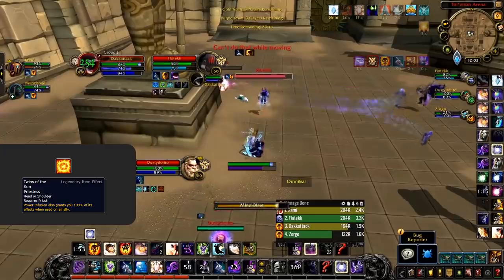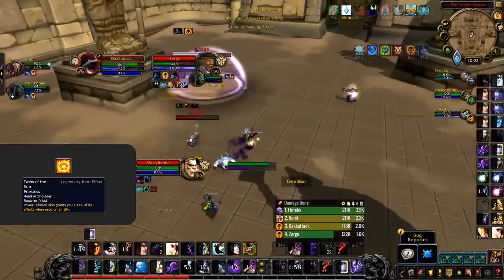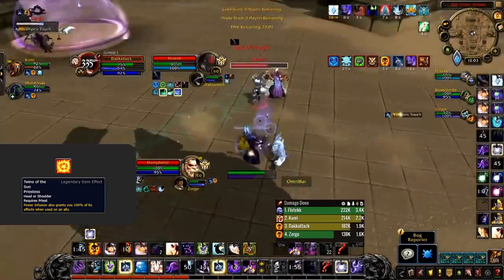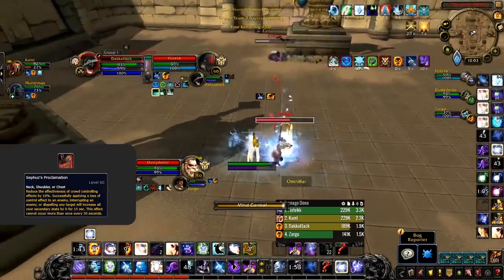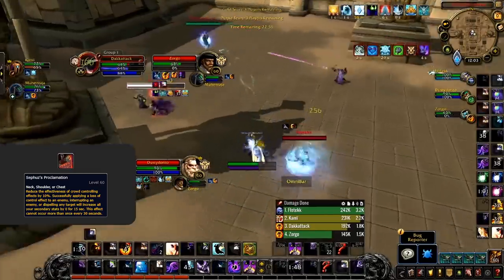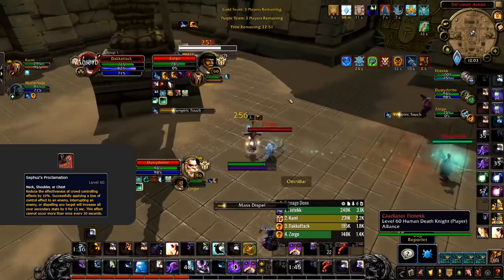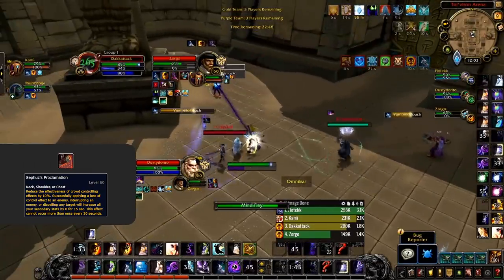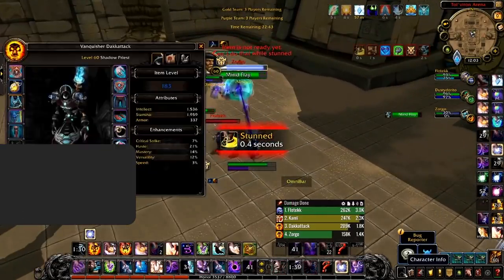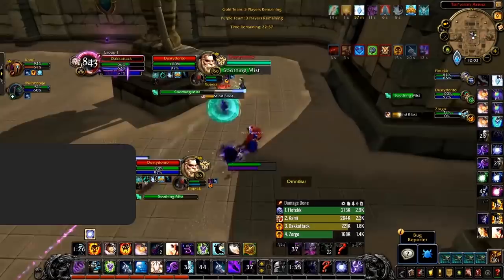Talbadar's Stratagem is best when you can consistently land a Mind Blast with Devouring Plague up, but that's not always guaranteed. If you're playing with a caster, Twins of the Sun Priestess lets you give your teammate Power Infusion while still gaining its benefits yourself — great for specs like Affliction Warlocks that benefit from Haste. If your teammate doesn't benefit from Power Infusion or the enemy team has purges, a third option boosts all secondary stats and reduces CC effectiveness — easy to proc via Dispel Magic, making it a great all-around option.